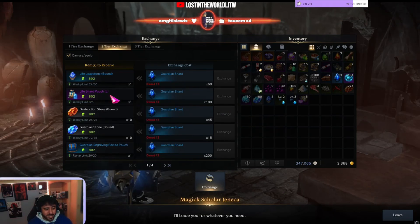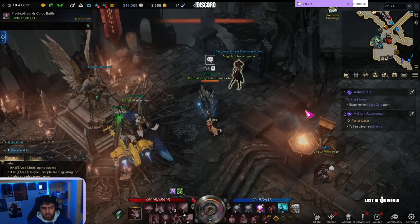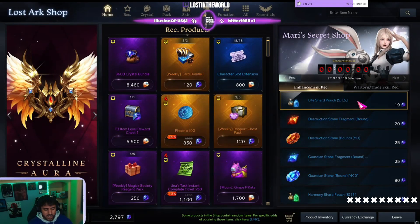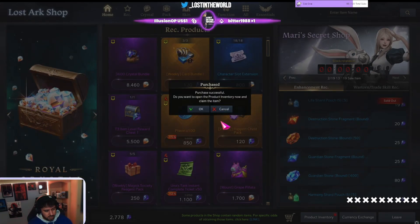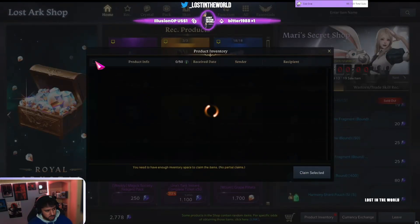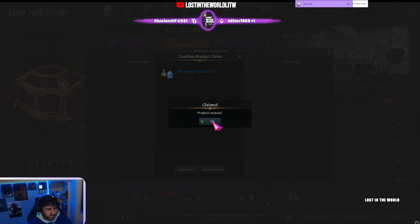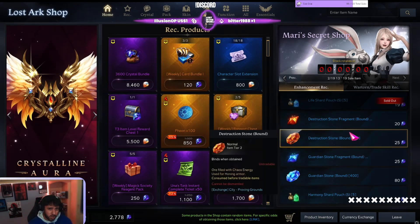If you get lucky and get some gold, you can sell that gold for crystals and go to Mari's Shop. Mari's Shop lets you buy upgrade mats using crystals - and you've got some upgrade mats nice and easy. It's much more cost-efficient that way. While you hit this wall, I'd highly recommend doing things like Tower - Shade Spire, Fate Spire - because they also give you Giant's Hearts and Skill Point Potions, which are great upgrades for your character.